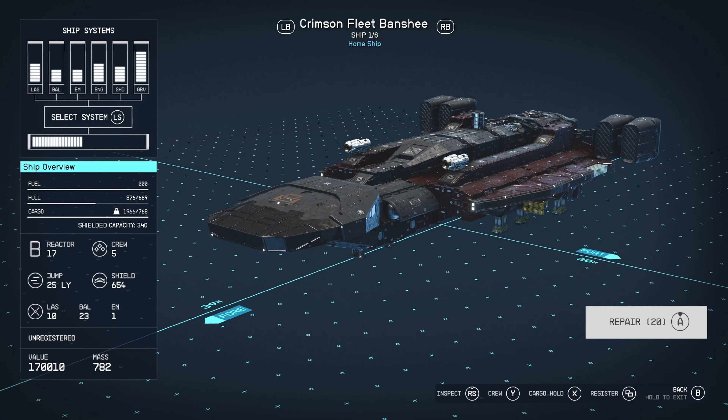Just looking at the stats: it's got 200 fuel. It's got a hull of 669, which is quite low given that it's a fighting vessel — I've seen larger. Cargo capacity is around 800, so it's definitely like a pirate vessel — it's meant to grab the cargo and bring it back somewhere else. We've got a B-class reactor with 17 power, a crew of 5, and a 25 lightyear jump range, which is quite high.